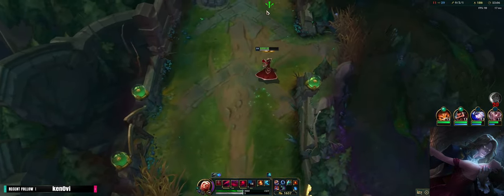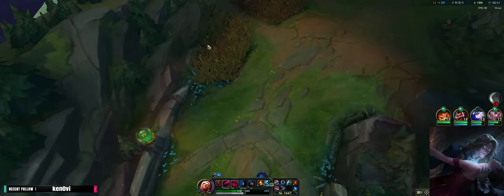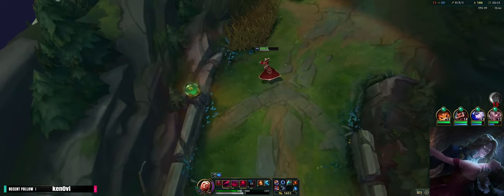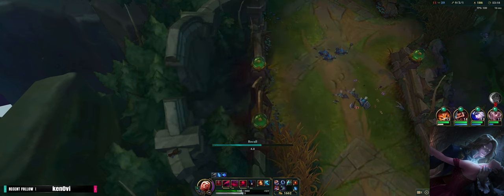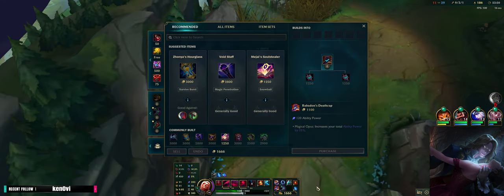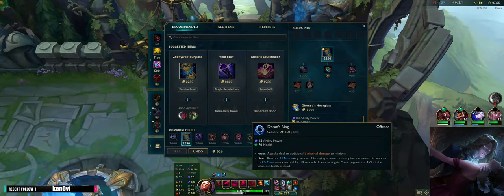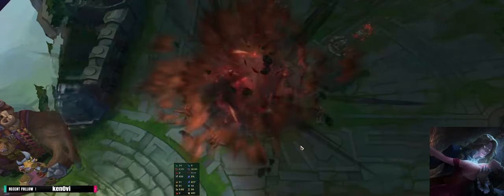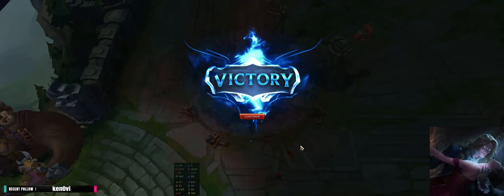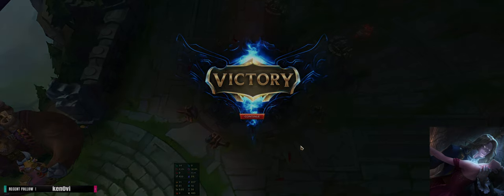He is going to walk up — he literally had the discipline to stop and cancel my recall. Let's go with Zhonya's. Hopefully you guys enjoyed this video, hopefully you now know how to play against Twisted Fate as Vladimir, and I'll catch you in the next video!